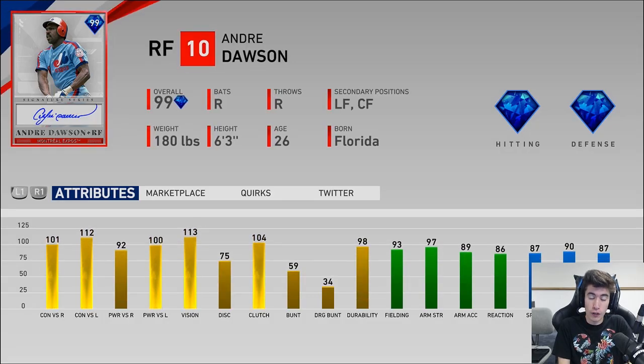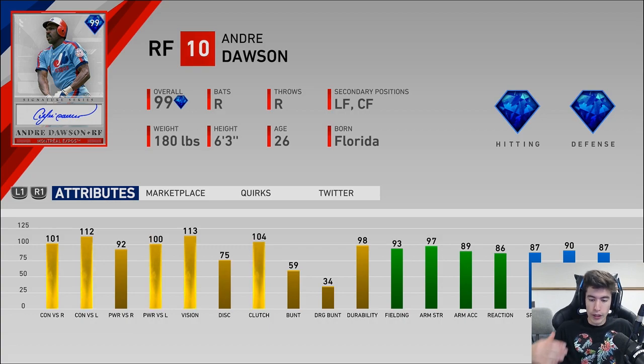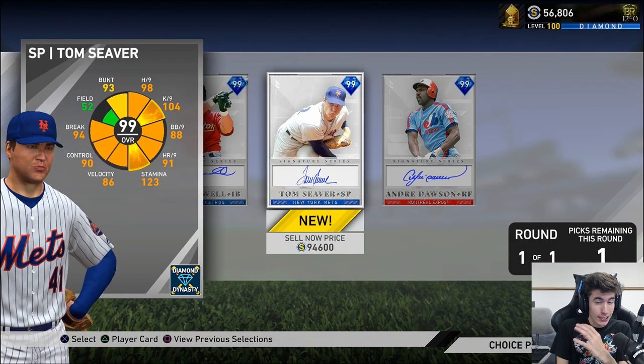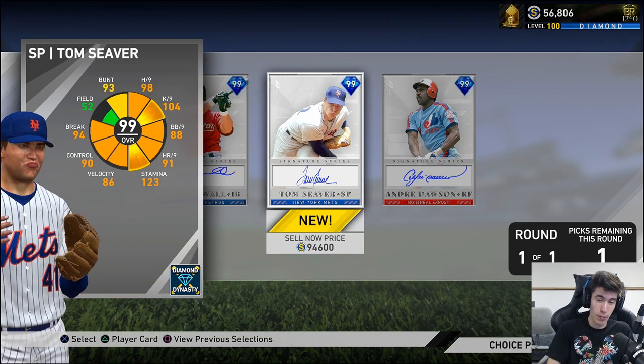Andre Dawson plays all outfield spots, which is pretty common for signature series outfielders. His primary is right field, and my current outfield is Willie Mays, Ken Griffey Jr., and Tony Gwynn. Tony Gwynn has been my second best hitter all year out of right field, so I don't really want to replace him. We also have Ty Cobb, Duke Snider, and Rickey Henderson on the bench — so many good outfielders. I just feel like Andre Dawson wouldn't necessarily be a great addition right now. Tom Seaver is the move for me — it's the smartest choice given my team's needs.